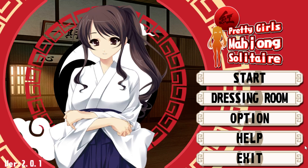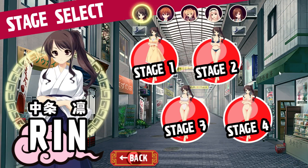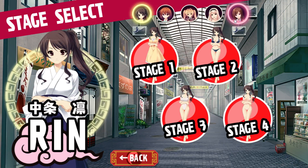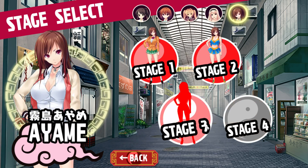Hey everybody, this is Raido and we're back to Pretty Girl's Mahjong Solitaire. Maybe we'll get finished today. Maybe. We have to play pretty fast here and get through stage 3 and stage 4 of Ayami. And then we'll have unlocked all the outfits. Oh boy, the outfits.